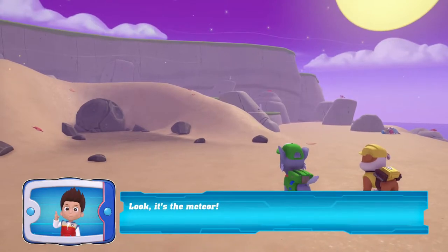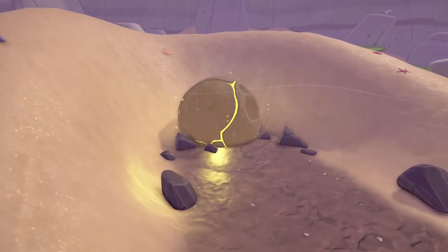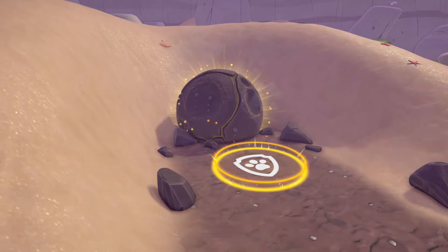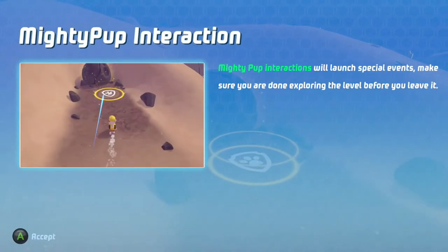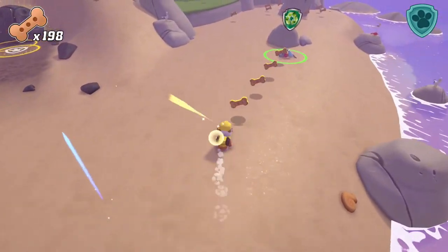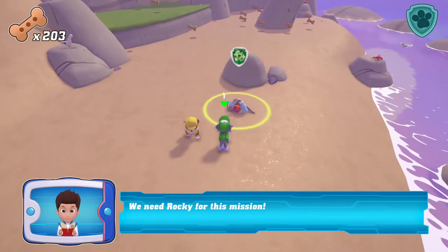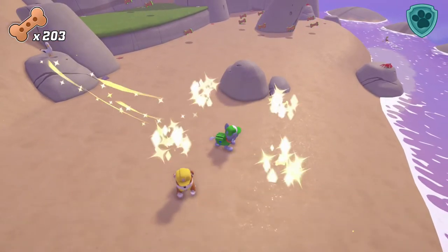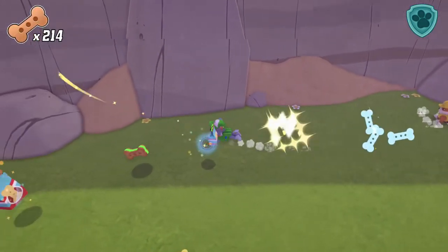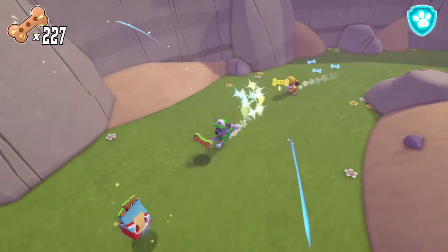Look, it's the meteor! The meteor is glowing! Miney Pup Interactions will launch special events. Make sure you are done exploring the level before you leave it. We need Rocky for this mission.